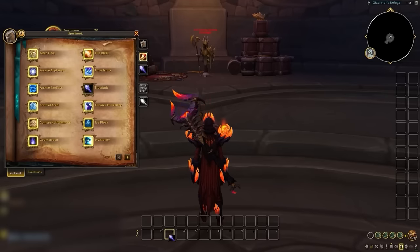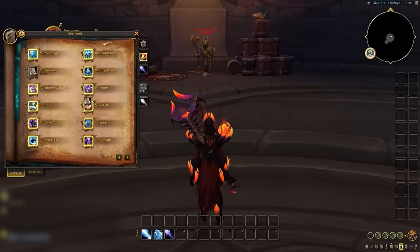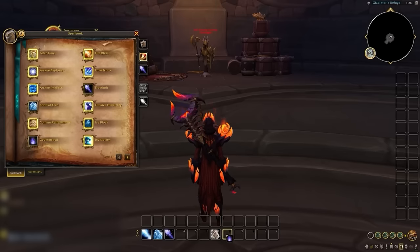...let's set frostbolt to 3 since we will be using it all the time. And while we're at it, let's set ice lance to 1, cone of cold to 2, and polymorph to E. Now we have some of our most used abilities on our absolute best keybinds. At this point, we will have to start thinking about our highly reactive spells like interrupts.